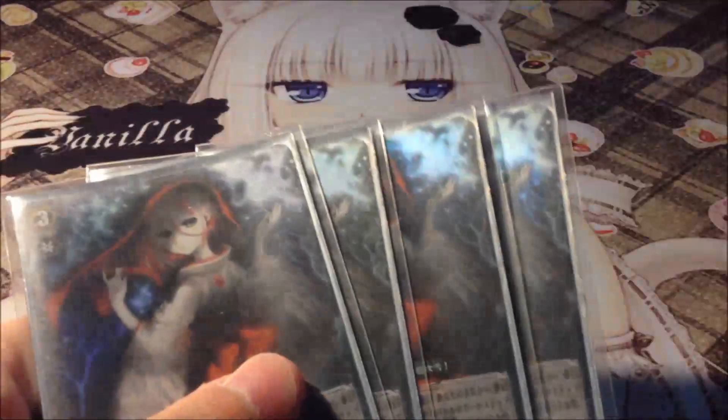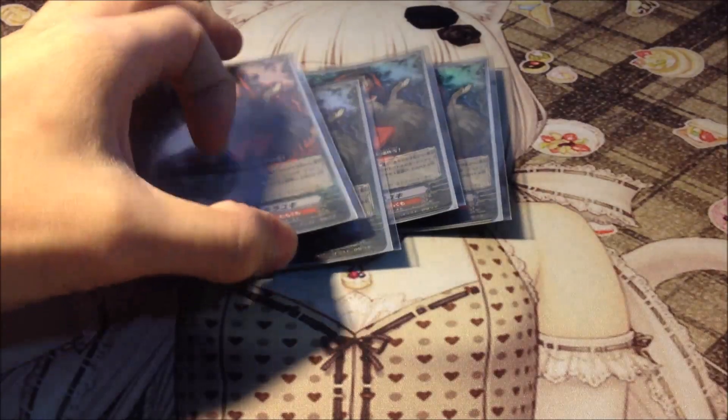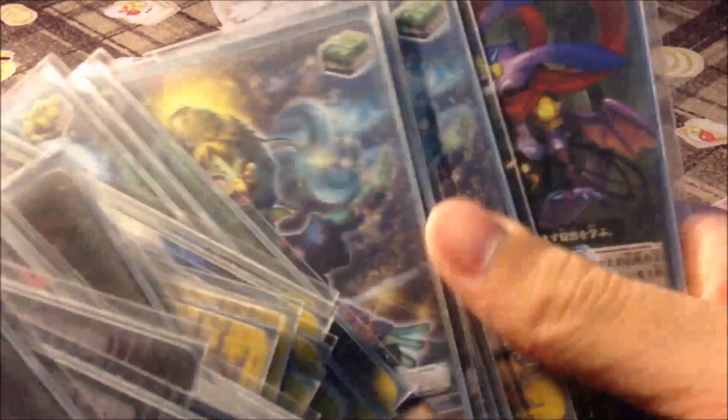Next is my Shirayuki Magetsu Storm deck — 4 Shirayuki, 4 Magetsu Storm, the chain ride. Grade 2 chain ride 10k Vanillas, all rares. Damage up flipper, the chain ride grade 1 8k Vanilla, 4 perfect guards. 12 crits, 4 draws, 4 heals, and the starter. Hollows are 4 perfect guards, 4 Magetsu Storm, and 4 Shirayuki. PM me if you're interested.